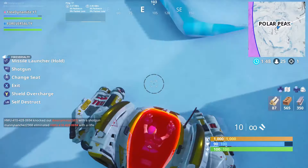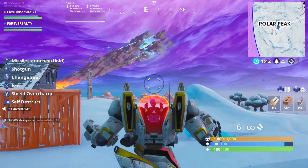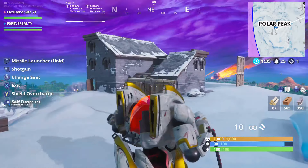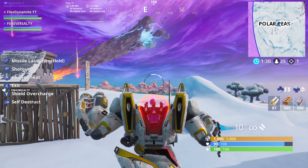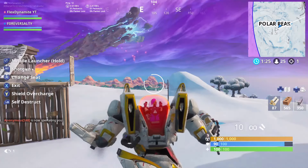If you're in the gunner seat — the top part of the mecha — you have a shotgun with 10 bullets that does 50 damage each. You also have missiles. You can lock one missile at a time or fire all 10 missiles at once. It locks on to wherever you're aiming.